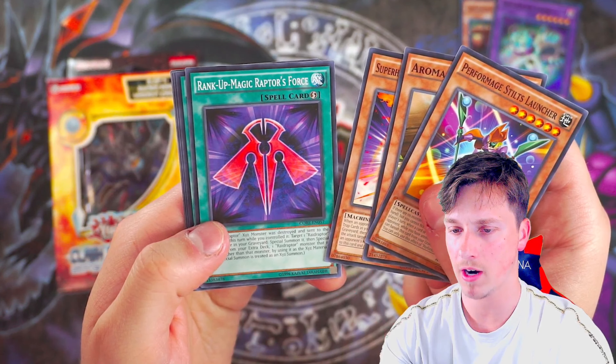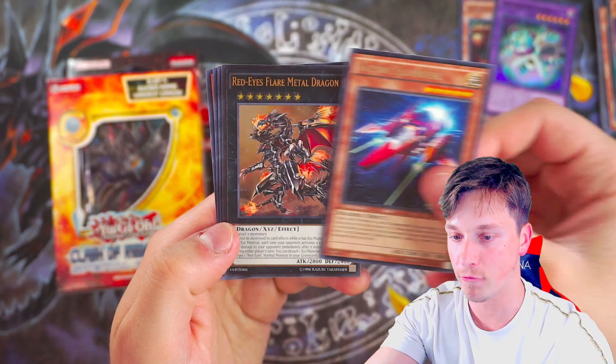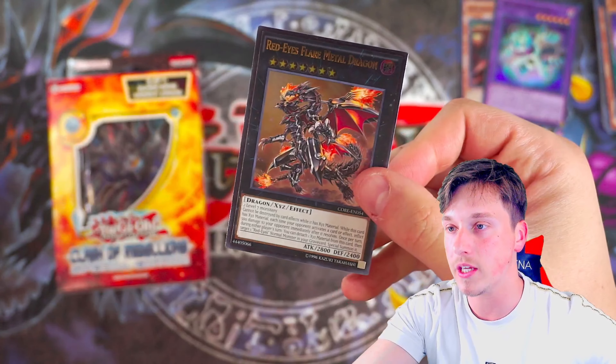Three packs and then another three. Aromage Rosemary, Super Heavy Samurai, Rank Up Magic Raptor's Force, Cosmo Town — might be worth something — and DD Pandora. So we have a rare Cosmo Town, but let's see what else we can pull. Still no Chicken Game — that's the one we really want to see. Retaliating Sea, Performage Hat Tricker, Camelot, Aroma Jar, Kaiju the Sticky String Kaiju, and just another rare unfortunately. Where are the Chicken Games? It's a short print, and with short prints they just don't want to give them out.